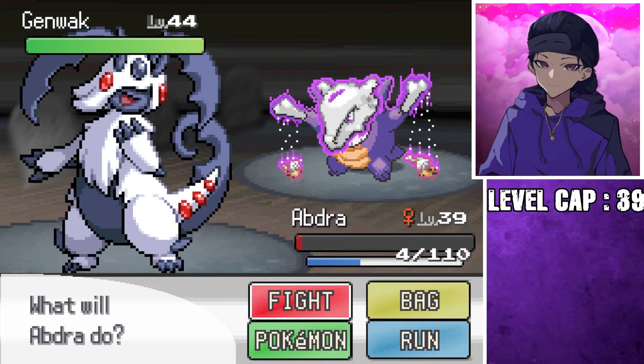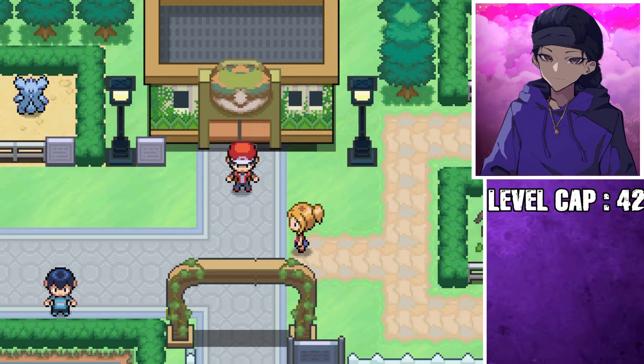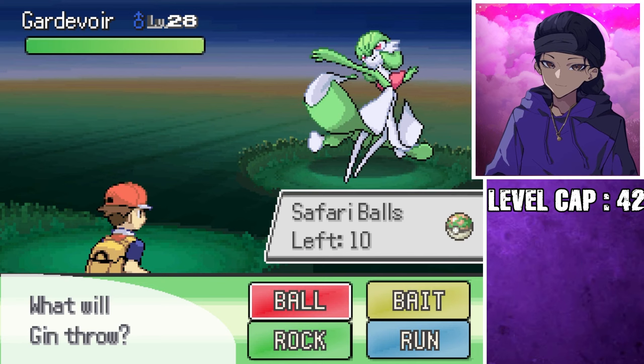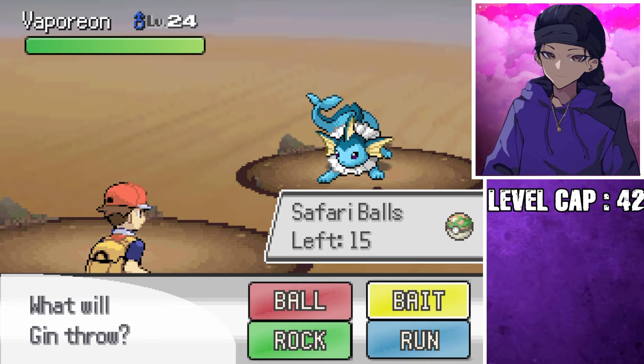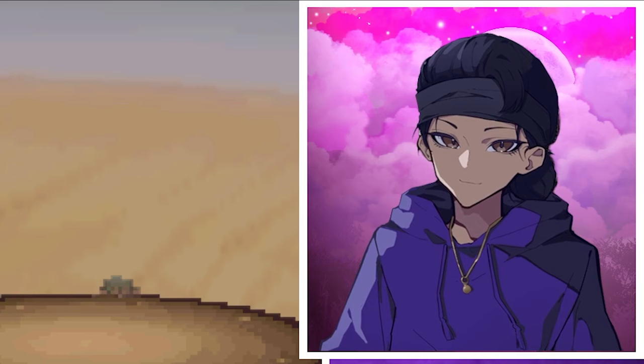I then caught myself a Gible, failed to catch a Rayquaza, but managed to catch myself a Dialga before making it to Fuchsia City. That's when I realized something — this city has the Safari Zone, a place with a plethora of encounters. Oh my God, Arboa! Okay, hang on — there's a lot of good fusions we can make. This experimenting is definitely going to be interesting. This art style did not need to happen and we all know why it happened. And the bad news keeps getting worse.